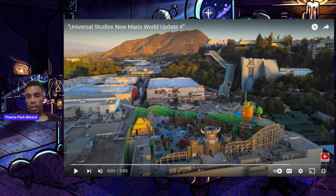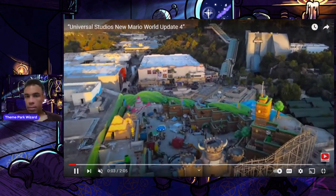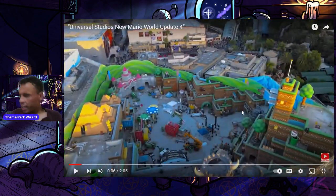You can automatically see Peach's Castle looking much more complete and finished compared to previous updates, and even some mushrooms from Mushroom Kingdom right here. Obviously they haven't themed any of the surrounding ground yet — it's all just concrete — but Peach's Castle is just about done. It looks fantastic.